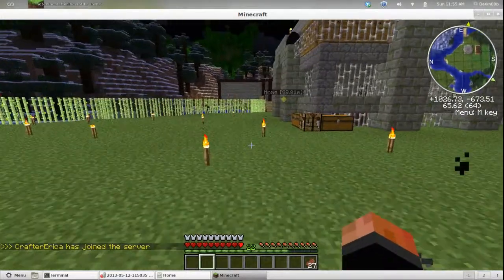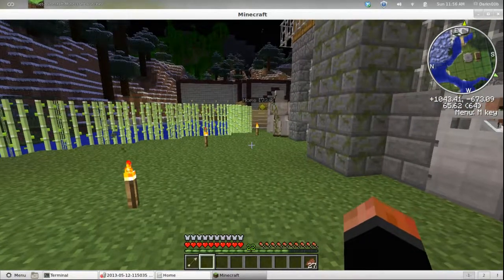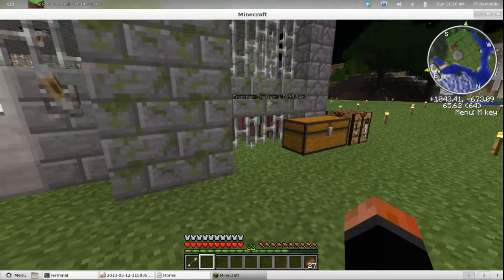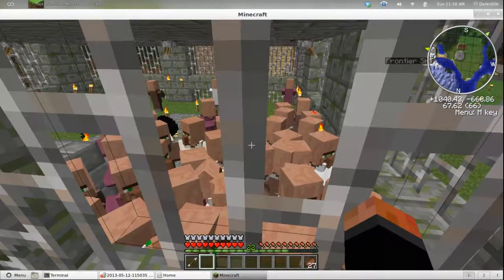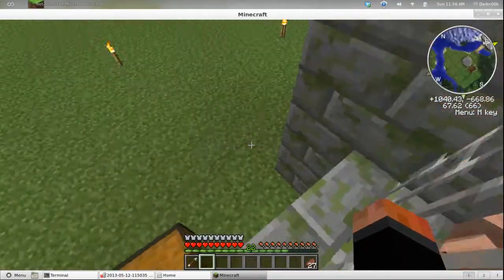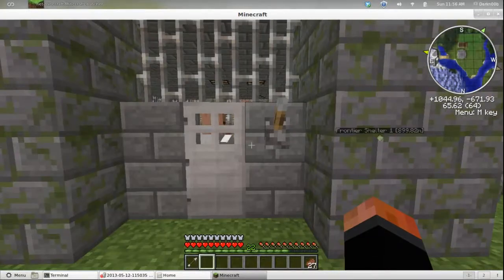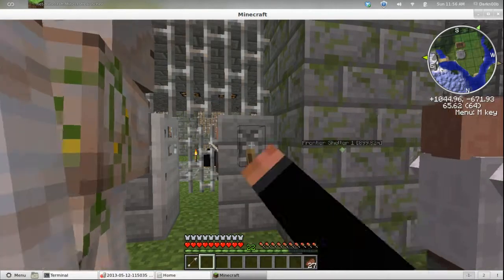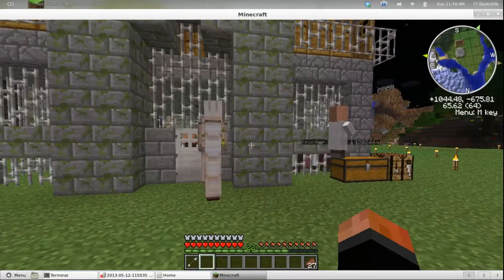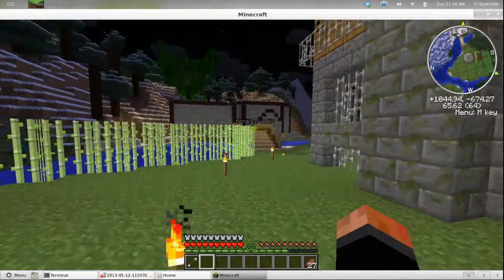I hope I don't get blown up - shot I can deal with, blown up not so much. You can just sort of get a taste of the number of villagers there - there are a lot. Eventually I'm going to let these guys out. I have one stuck here, let me see if I've got a lever to let him out. The rest are glitching. If he gets killed, they'll breed more.